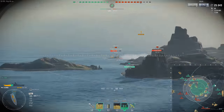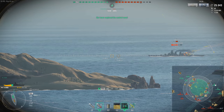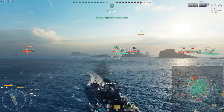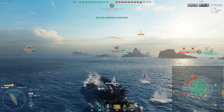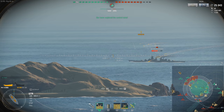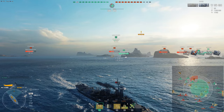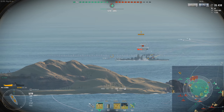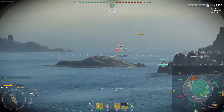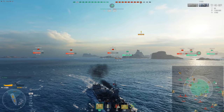Going on down to number four, we have the tier 10 American battleship, the Ohio. The Ohio was one of the first Research Bureau ships. Essentially it's a Montana hull, but instead of the 12 16-inch guns, she gets eight 18-inch guns of the 457mm size — so not the 460s of the Yamato, meaning you can't overmatch 32mm of armor, but you still get that American AP. This thing slaps like a freight train. Anyone who's been on the receiving end of the Ohio knows how hard it hurts to get hit by this ship.